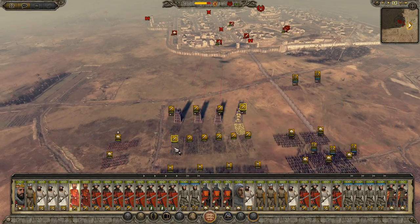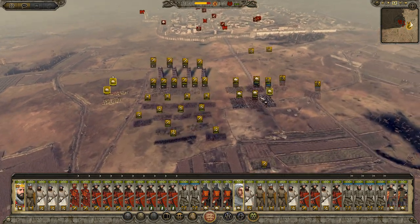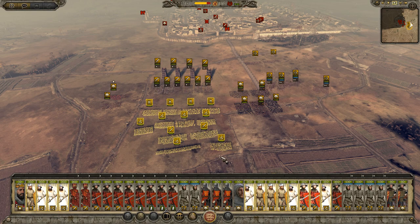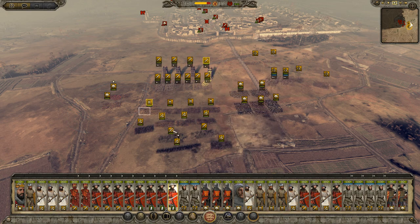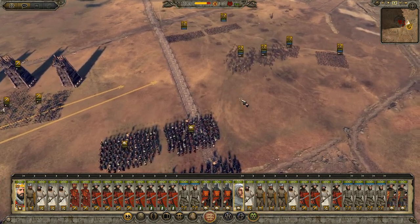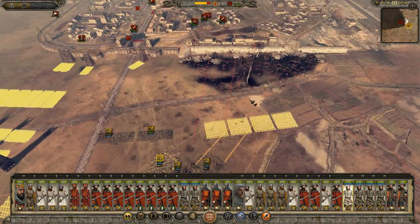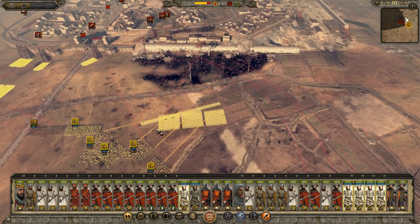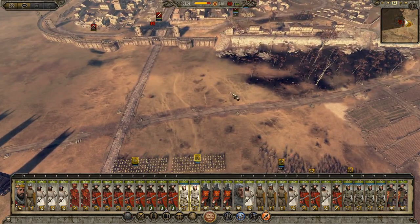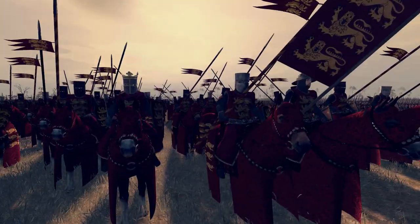Siege towers are on route. We can move these guys up as well — no need to run. Let's get rid of that cavalry unit from the selection. There's something wrong with my Alt-Tab. Here's all our English Knights — we move our general up to watch. Our archers are going to start shooting these guys in the flank soon. Our reinforcement archers are deployed at an angle. Our towers are going — there's our general with the golden crown.